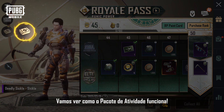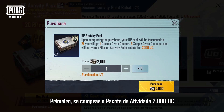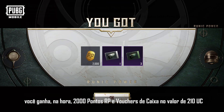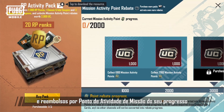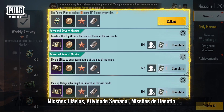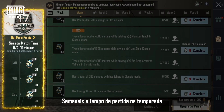Let's find out how the Activity Pack works. First, if you purchase the 2,000 UC Value Activity Pack, you will instantly get 2,000 RP Points and Crate Vouchers, or 210 UC, and activate Mission Activity Point rebates equal to your progress. Mission Activity Points are obtained from daily missions, weekly activity, weekly challenge missions, and season match time.